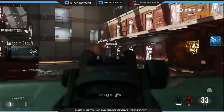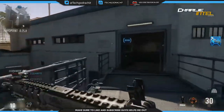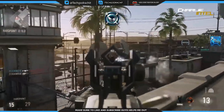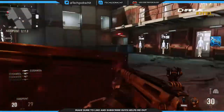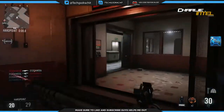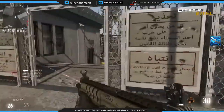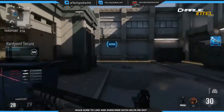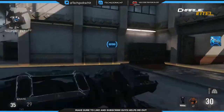Starting off with the exosuit — it comes with certain abilities as standard like the boost jump, boost dodge, boost slide, etc., and you have certain abilities which you can customize in the create-a-class loadout. The boost dodge is going to add a whole new level of verticality to this game and revolutionize Call of Duty. This is what separates this game from all the other Call of Duties, and by the looks of it this is probably going to be the most fast-paced Call of Duty we've ever played.